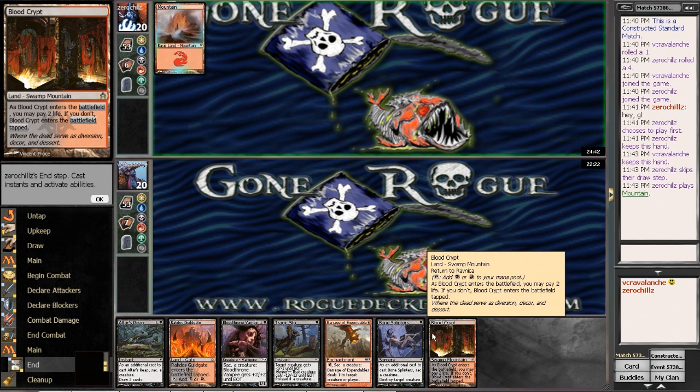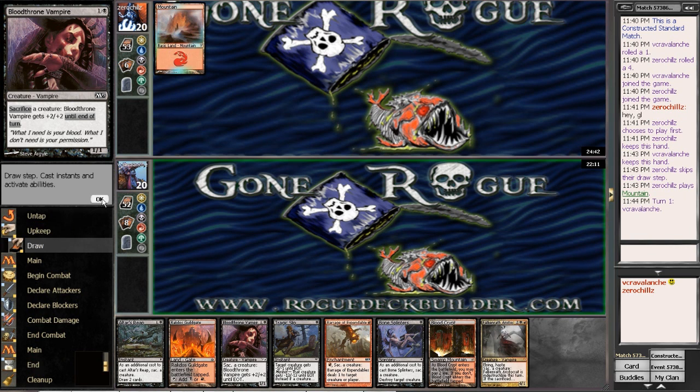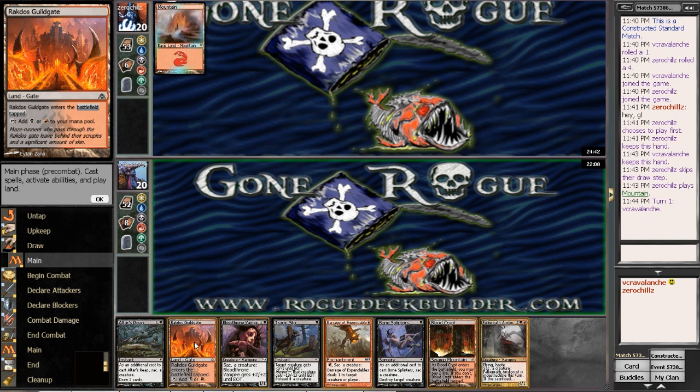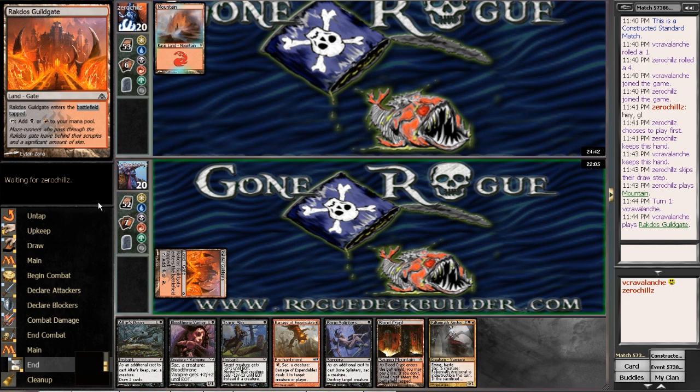I thought I was recording, but was not recording. Blood Crypt or Ectos Gilgate — I'll play the Lord Ectos Gilgate first so I can guarantee some land. Not liking that Falcon at the Aristocrat draw, but maybe later I will. I do have all the Sack Outlets.